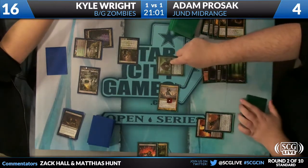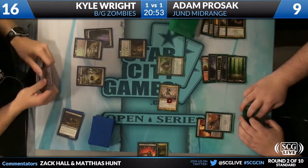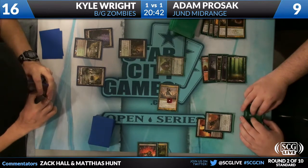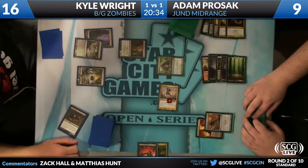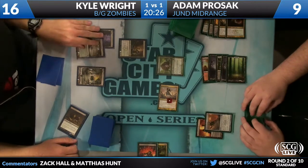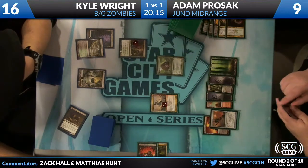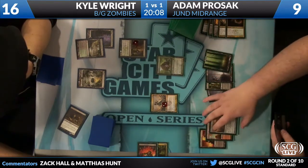He's going to attack for four, and Thragtusk gains five. He's probably fine here — all roads seem to lead to the same place. It would take phenomenal draws from Kyle to get out of this. Adam Prozac looking to move to 2-0. Curse of Death's Hold — just gravy at this point, trying to lock it up even more. It looks like that's his Rakdos Keyrune mana. He decides it's Sever — severing the Deathrite Shaman. The reason to Sever rather than ping it twice is to play around Golgari Charm, which Kyle did have.